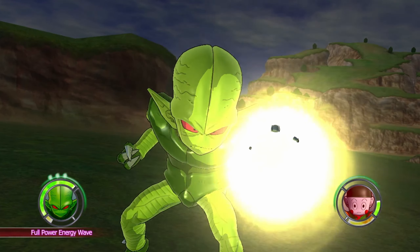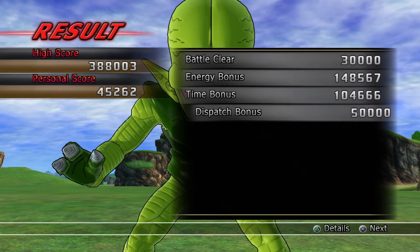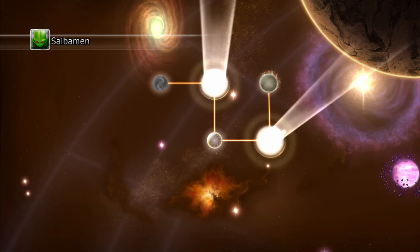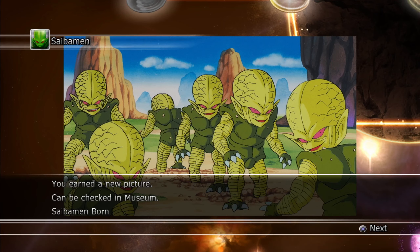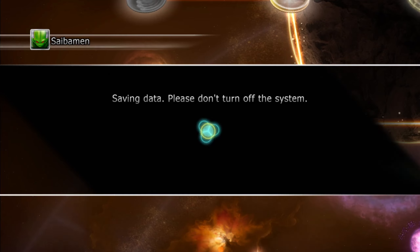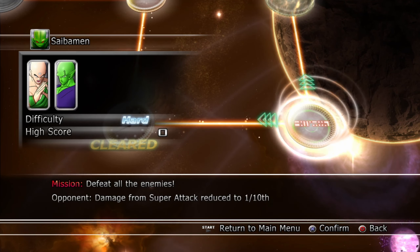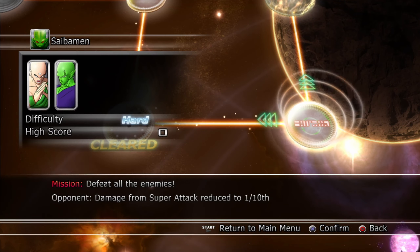I don't know what kind of difficulty they try to put into these battles, but if you're mostly playing on easy or normal you should be fine — you're not going to have a problem at all. We've already unlocked the path to get that other unlockable battle, and we got five points plus the Saibaman illustration artwork, which is awesome. We have to fight Yajirobe and then we'll be able to unlock the other battle with Cell Jr.